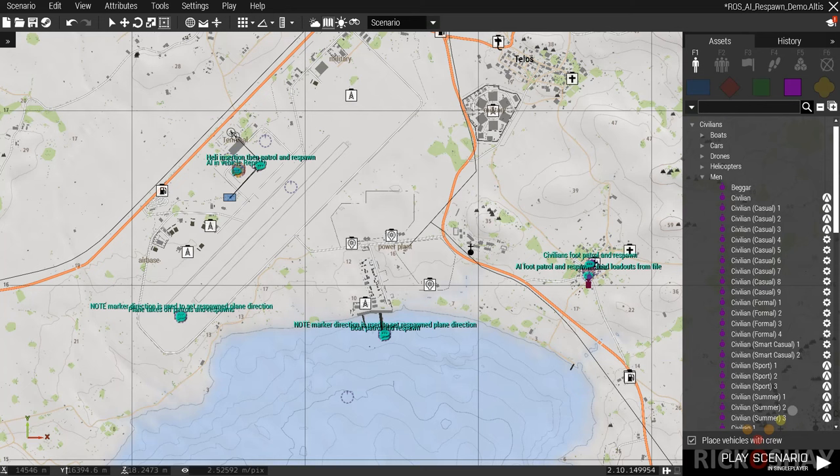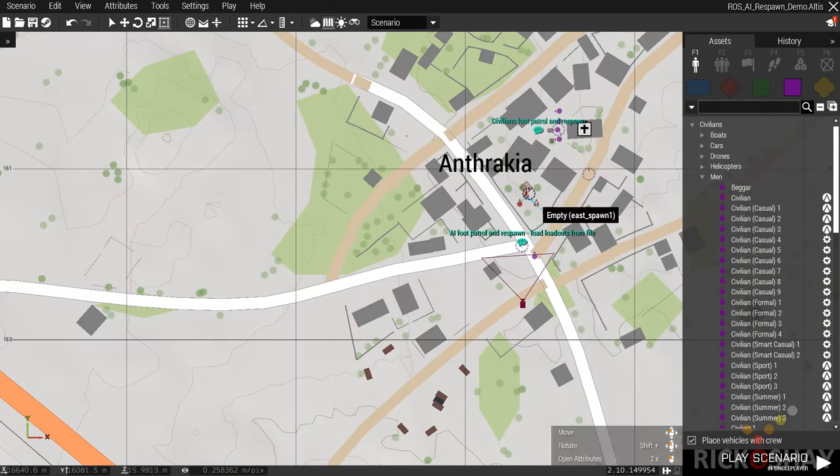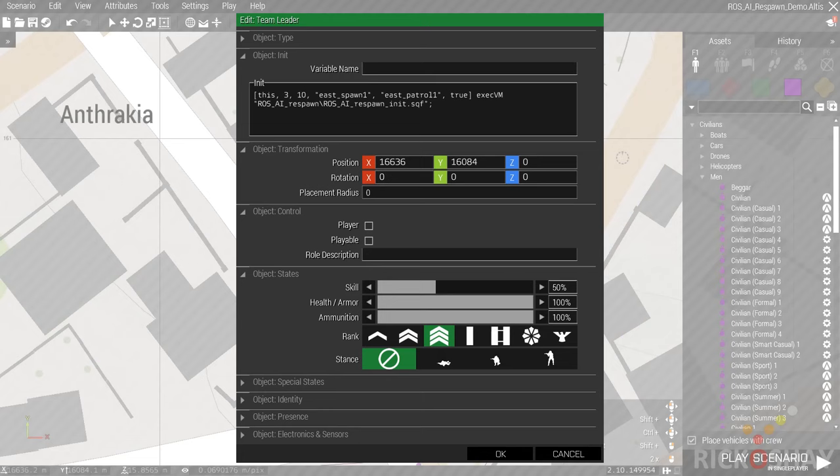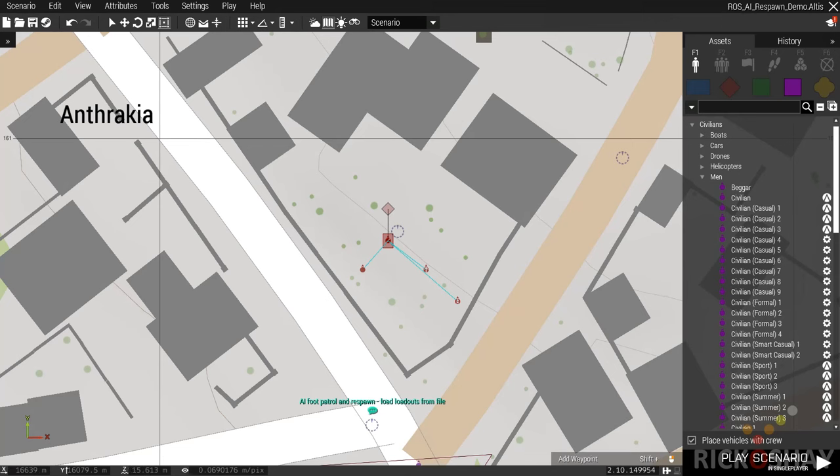I'm going to take you through six little scenarios that I've made to demonstrate the respawn process. Over here on the right we have a little enemy group and some civilians. The enemy group is going to be using loadouts that are stored in the ROSS respawn folder. It's going to spawn at the East spawn and East patrol, and it's going to patrol.